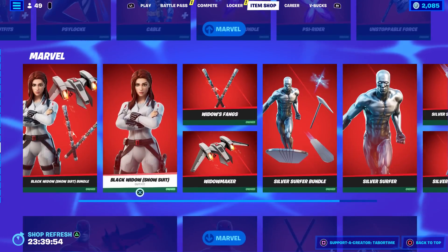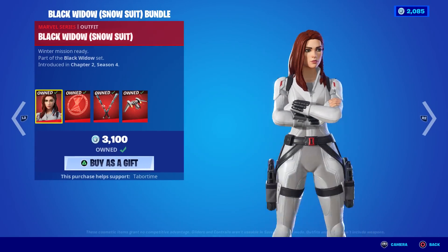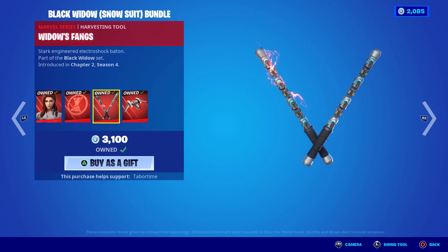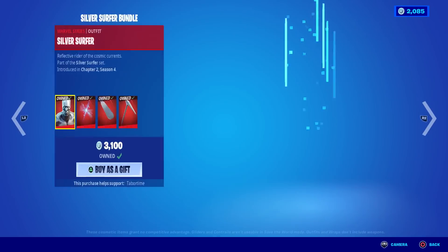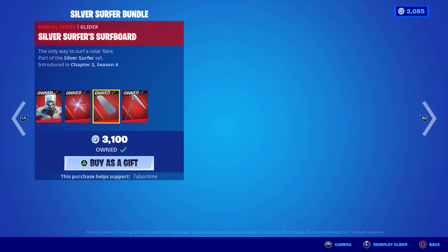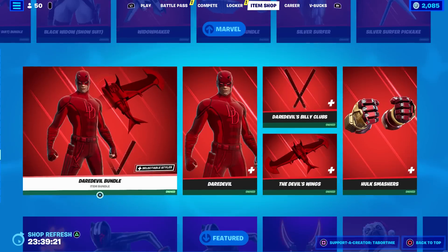The Black Widow Snowsuit — not the OG Black Widow. For some reason they don't bring that one back — not sure if it's a copyright thing or because they made a deal for this version. She has the Holographic back bling, the Widow's Fangs — almost like shock batons — and the Widow Maker pickaxe, just okay. Silver Surfer bundle — you don't see this one very often. The Herald Star back bling, the Silver Surfer's surfboard, and the Silver Surfer pickaxe. There's supposed to be a wrap but I don't think it ever came out.